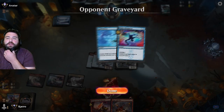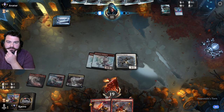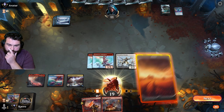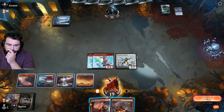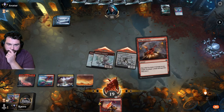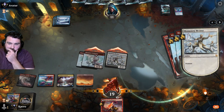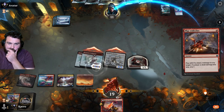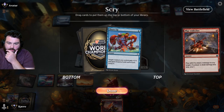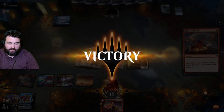When is the Tolarian Terror or Haughty Djinn showing up? That's my question. It's not now. Shore Up — I'll take that. Any instant or sorcery. Good game! Got there, baby — Diamond 3!